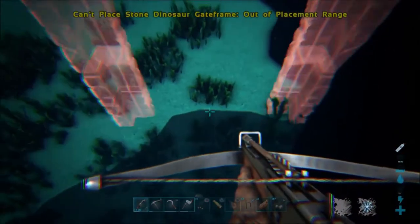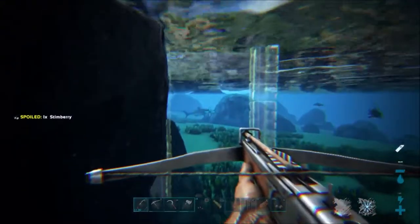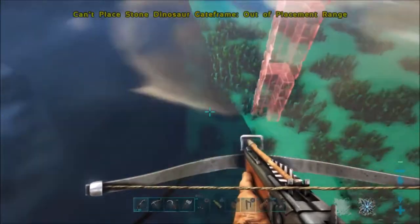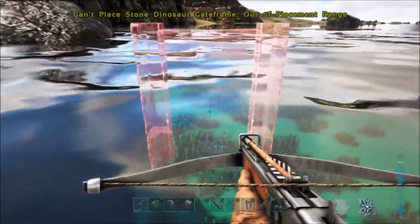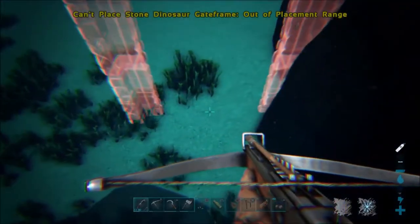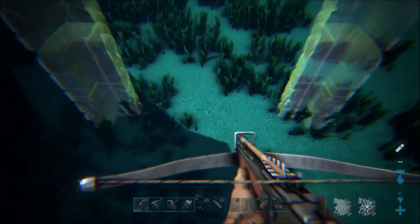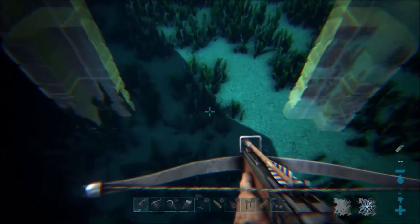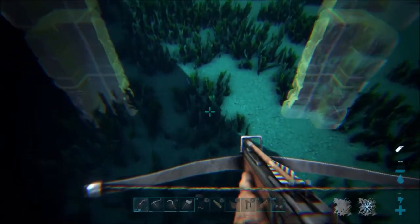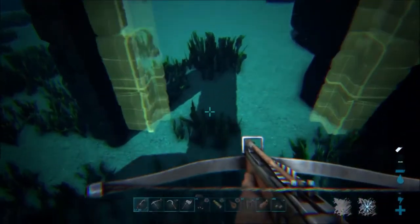After trying a lot last episode, we're going to try a totally different method. I've built three large dinosaur gateways — stone ones — so we'll be nice and safe. I also wanted to make a pen for my dolphin because after you've tamed one, sharks will come from miles around and eat it. So I'm figuring out exactly where to place these, using a little corner in the rock. I'm going to try to use just two of the three stone dinosaur gateways.